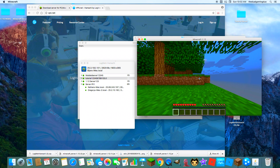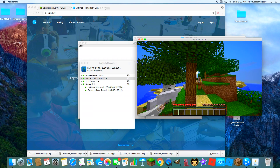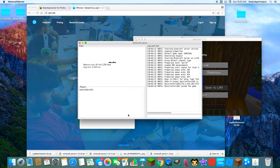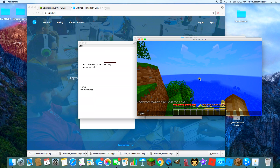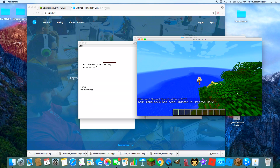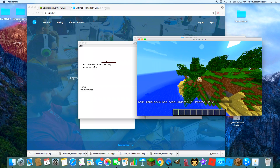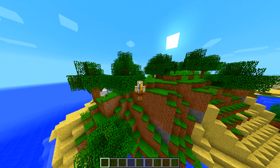Once you're in the server, go to the Minecraft server control panel and type slash op and then your username. Now you can use game mode and all the other commands. Bye guys, this has been Doll Crafter!